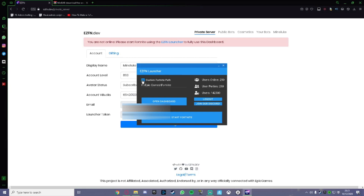You can go to 'Custom Fortnite Path' — you don't need to do this if you don't want to, but if your Fortnite game is on a different drive (F drive, C drive, whatever), just find the folder that says Epic Games and Fortnite, and click on the Fortnite folder. I don't need to set a custom path because I've already got it configured.